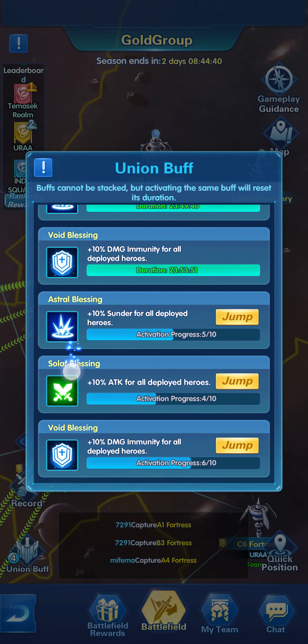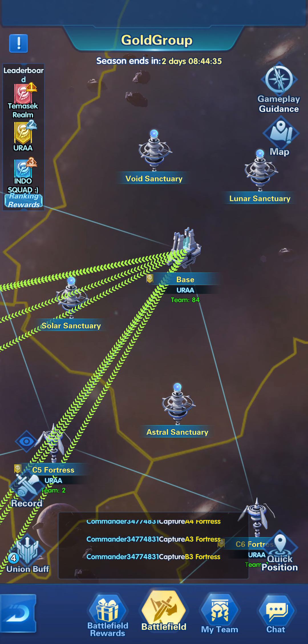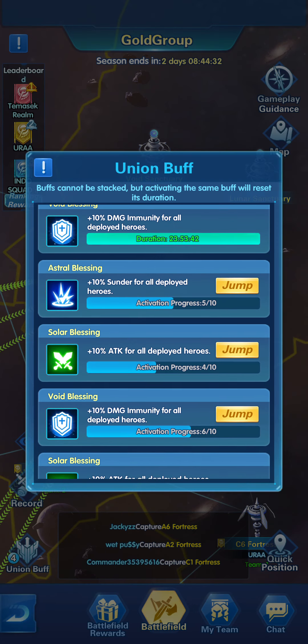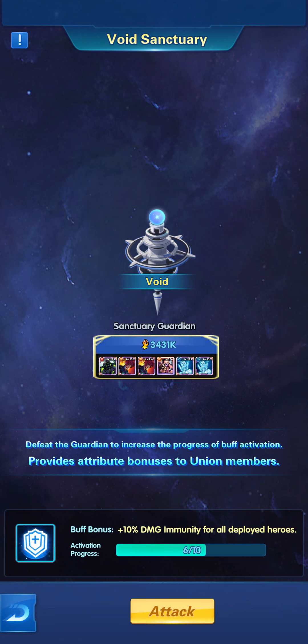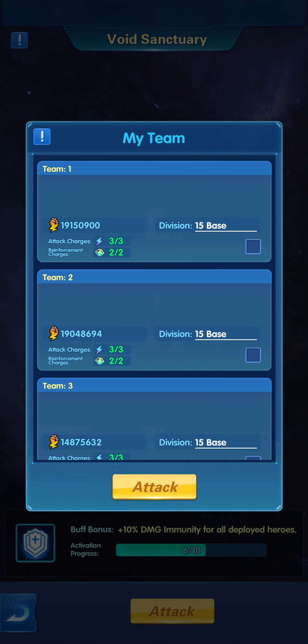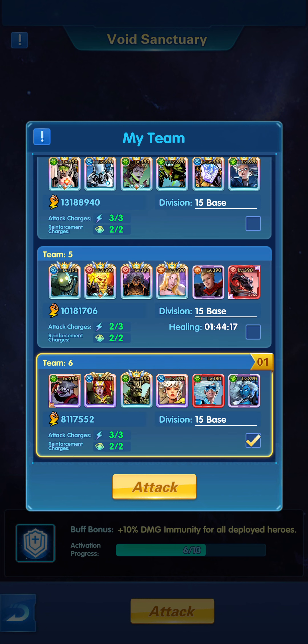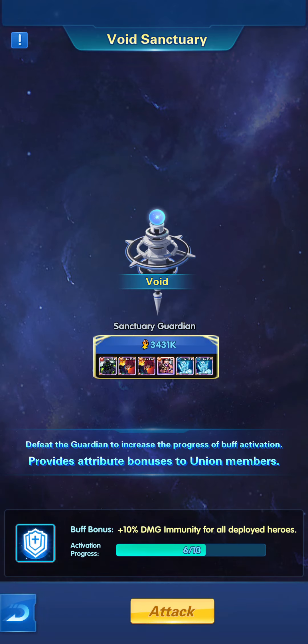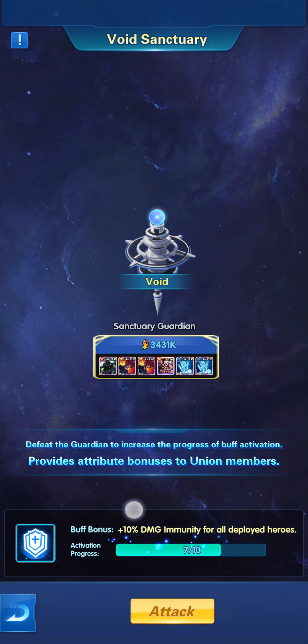Let's go with the plus 10% damage immunity. Click on it, then click Jump and it will show you where the Void Sanctuary is. Click on Attack and select your weakest team — we don't need a strong team for this, we want to save stronger teams for player-versus-player battles. Click Attack. The progression bar moves one additional bar, so now it's at seven. Click Attack again and it becomes eight.